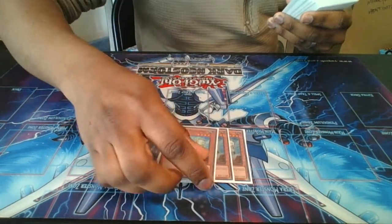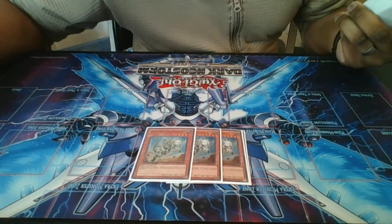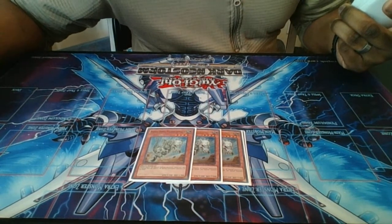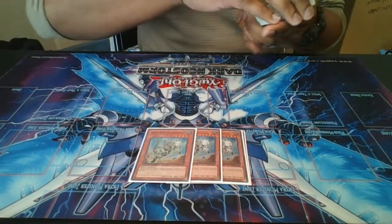Next we play three Fossil Dinos. Fossil Dino pretty much tells your opponent that nobody can special summon. You can't special summon from the hand, deck, or graveyard, and if it's flipped, it destroys all special summoned monsters on the board. It has 1200 attack and 1300 defense. It's a really great stun card as well.